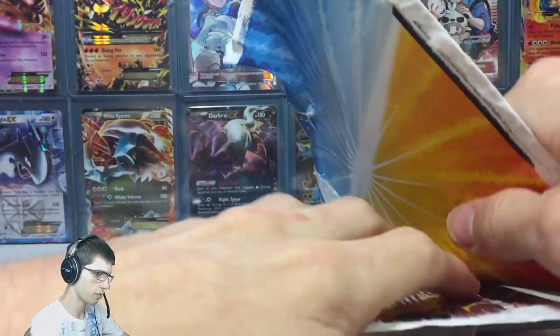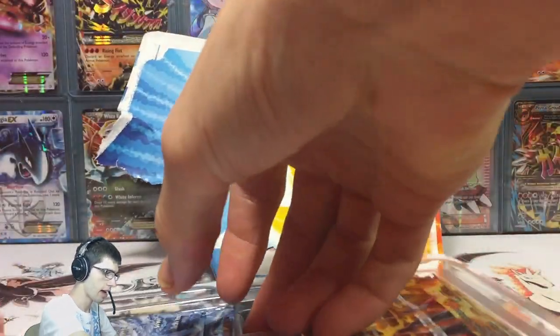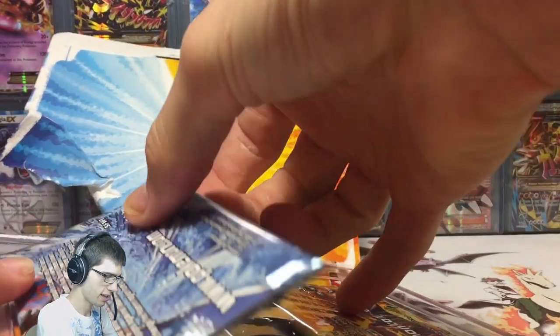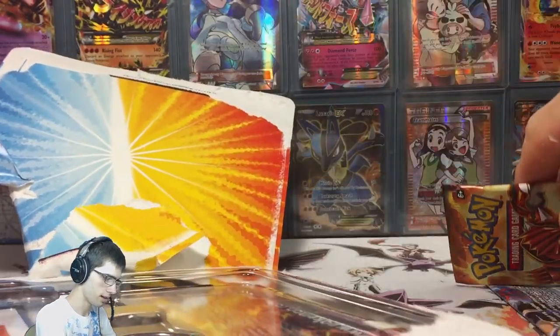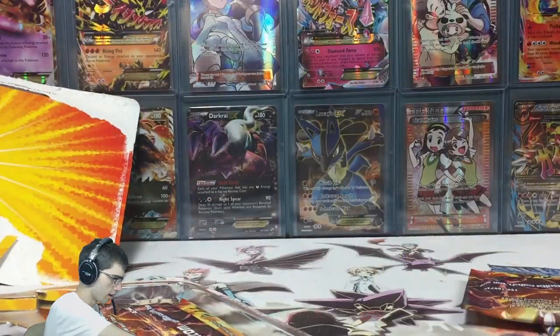These blister packs come with four packs. Each pack is guaranteed a holographic card and possibly one of the full-art EX cards — being the Groudon, Team Magma's Groudon, or Team Aqua's Kyogre. Let's crack into this and get all the packaging away.